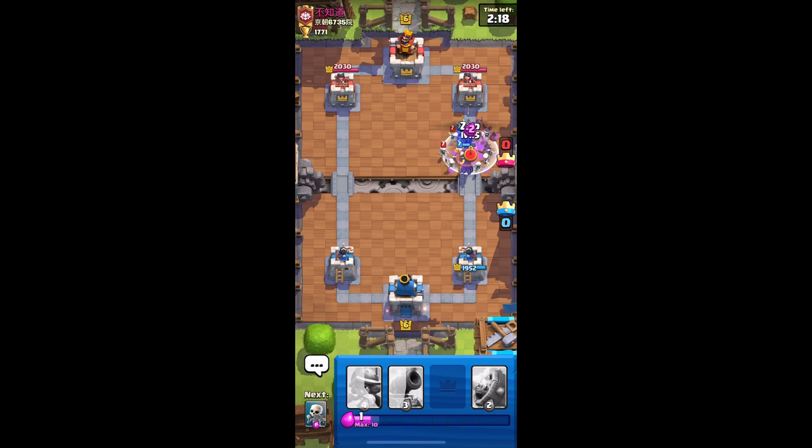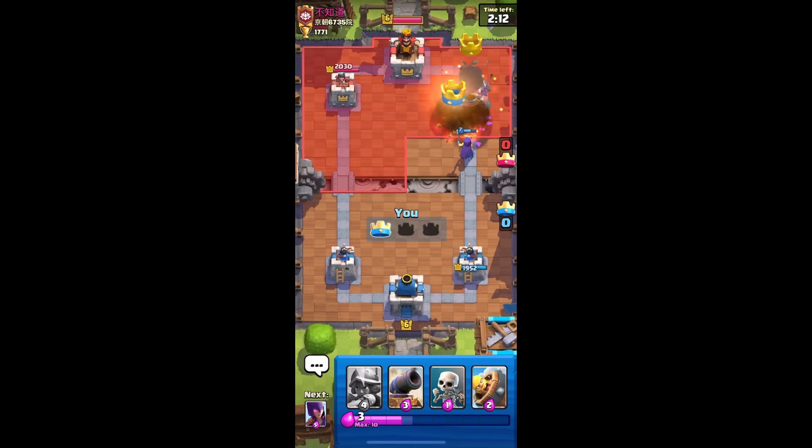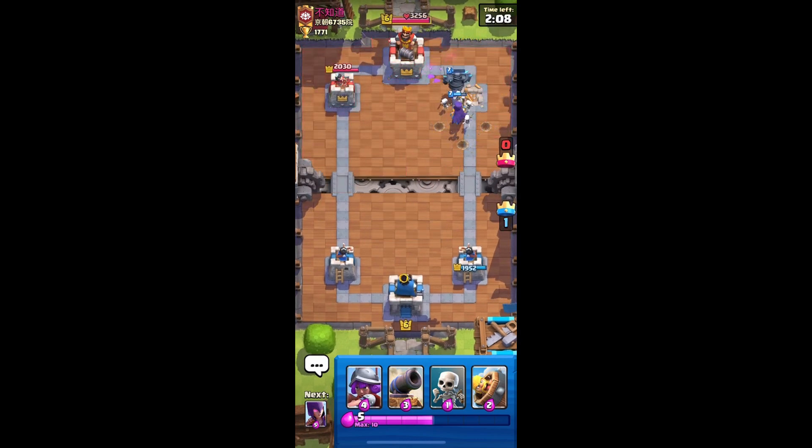I zapped two skeletons but that's still good. I'm not sure if the witch is going to kill it or not so I zapped it for sure. The witch gets a bunch of hits on the tower, PEKKA gets a hit — big damage, big damage!